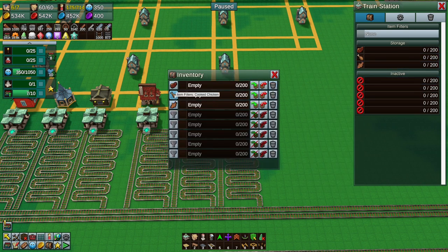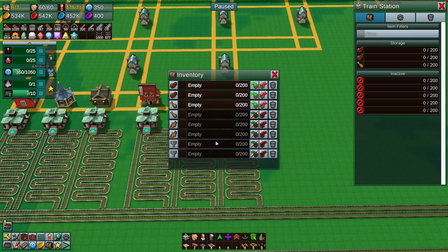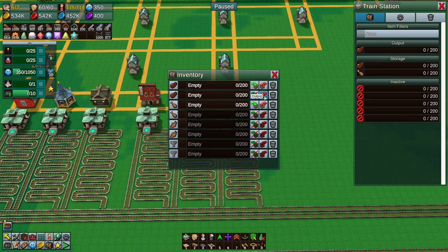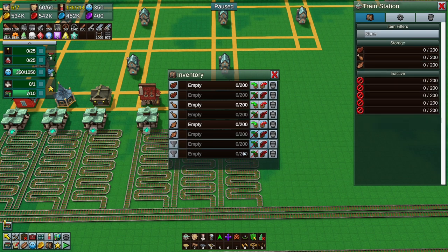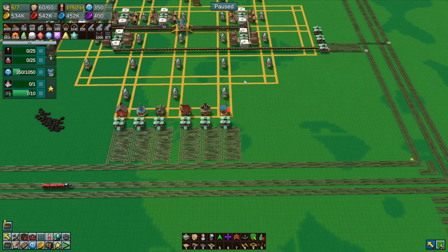I'm going to double these up, so we'll go beef, beef, beef, chicken, chicken, fish, fish, and fish like that. Then we'll enable every other one, so we've got an option to expand it if we find out it's not getting deliveries often enough, or it needs to store more.